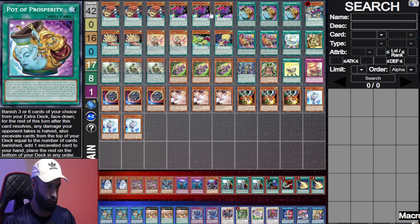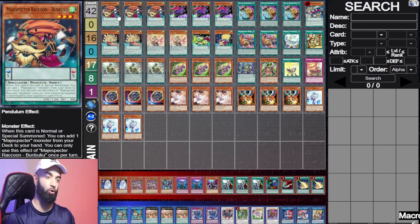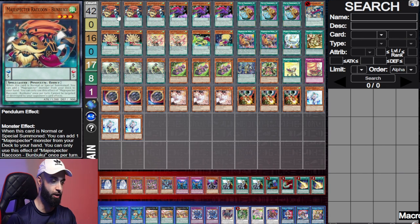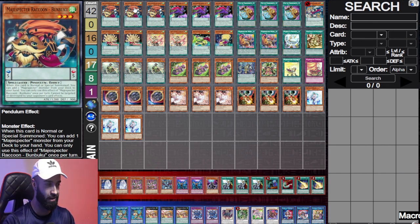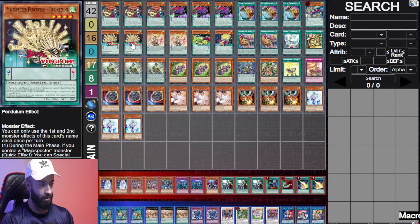What we have here is Bumbuku, Yada, and Prosperity — these are the nine cards that are one-card starters. If you want to see the combo tutorial of this deck, make sure to check out the video I posted earlier today or yesterday. You get to see these nine cards end up on an unbreakable board.